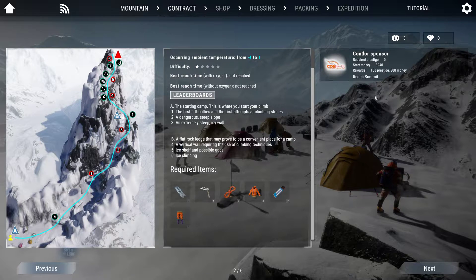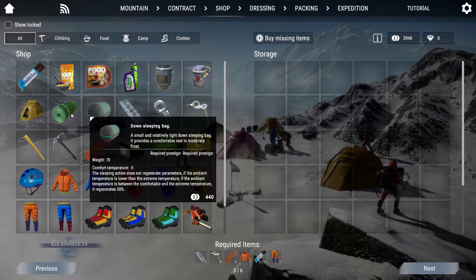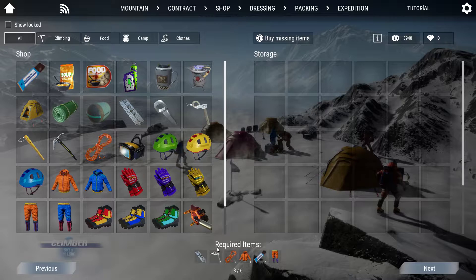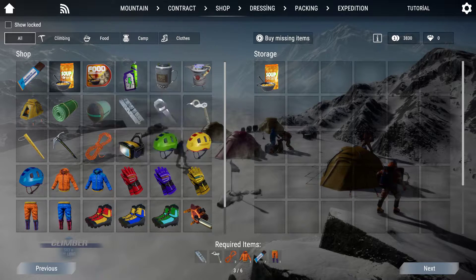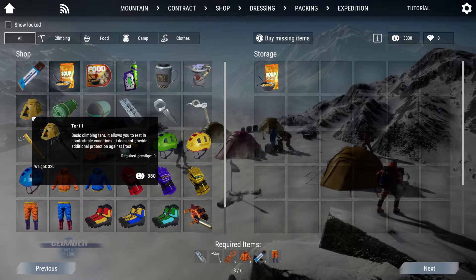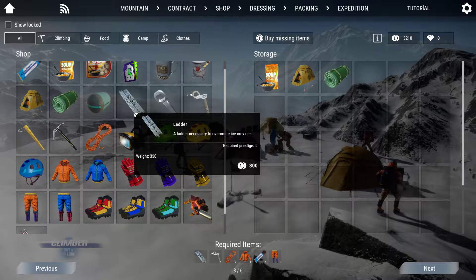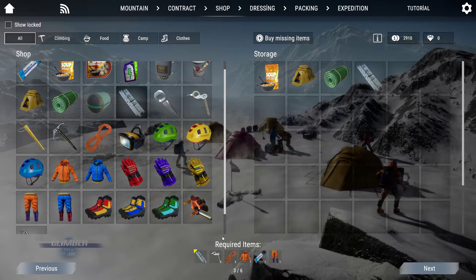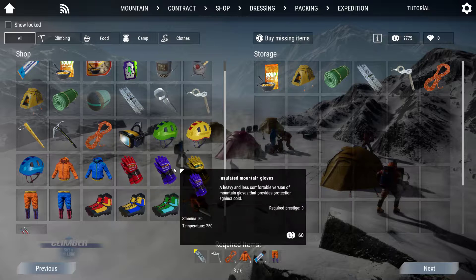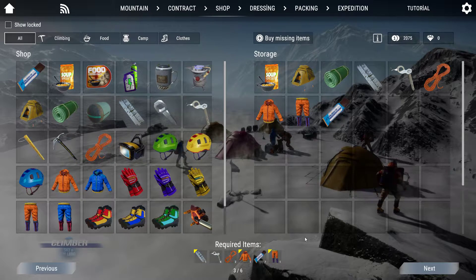I got a sponsor here - not about this video but in the game, unfortunately. So, choose a mountain or a contract to proceed. Yeah that's the contract. There's a shop here, and I got the required items. Maybe I can take this one. And a tent and sleeping mat. I need an ice crew and a rope. I got one energy bar to climb the mountain.